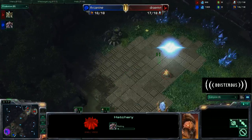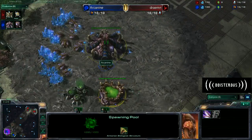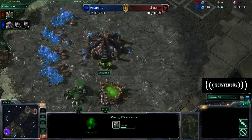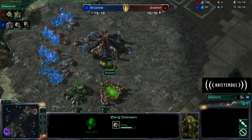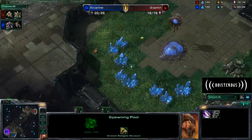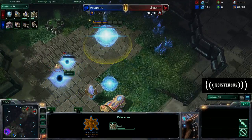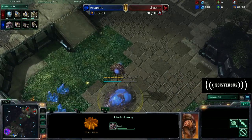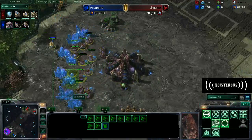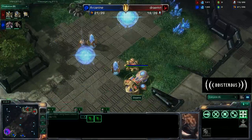It looks like the hatchery actually gets down before the Nexus does, which isn't exactly what you want but it's kind of unavoidable, especially if your opponent doesn't go for any zerglings or a queen as soon as the spawning pool finishes. I would have preferred to see Arcanine go for a queen, just because queens are pretty nice - they really boost up that larva count, which is pretty important especially if you go for the spawning pool first. Usually hatchery first is based on the idea that you have that extra time before your opponent has a base up to get it saturated and get well ahead on the economic front, which he's not going to have the favor of doing. But it doesn't really matter at this level of play.